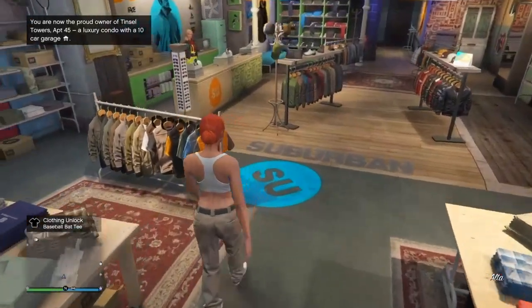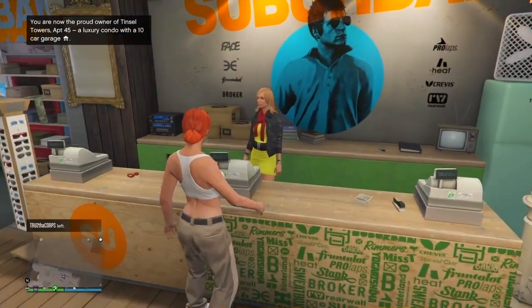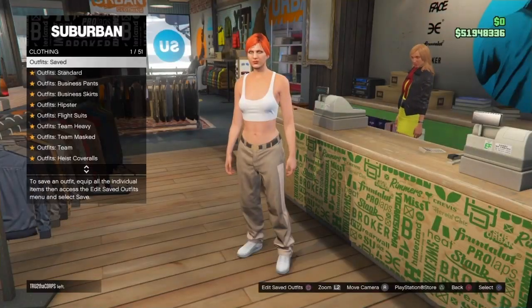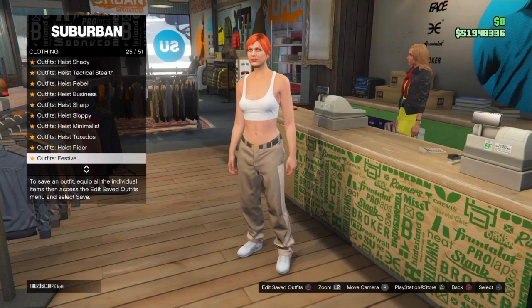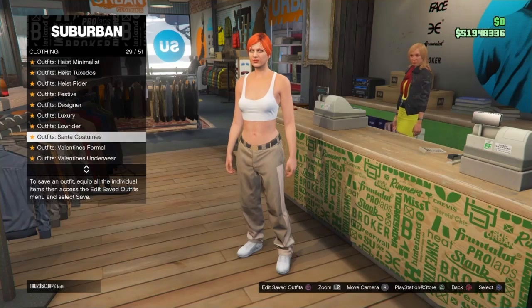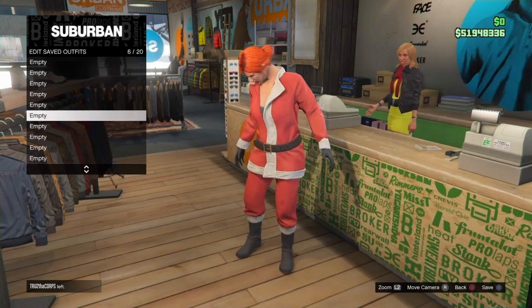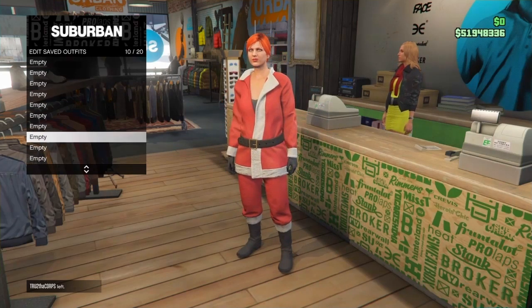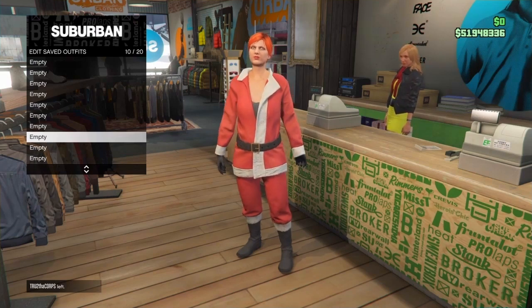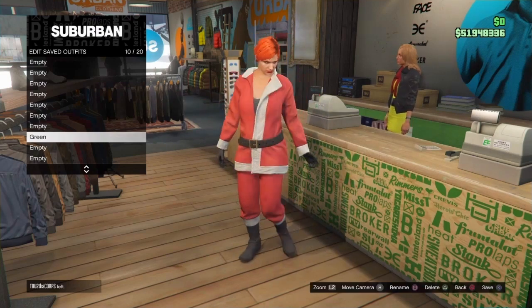Once you've made your way to the clothing store, go to the front counter. Press right on the D-pad and go to Outfits. From there, scroll down to CC Santa Costumes. These outfits will give us the joggers — the Bad Santa costume gives green joggers, the second Santa costume gives orange, and the third gives purple.